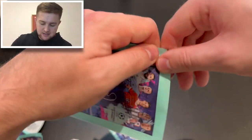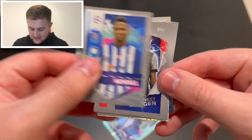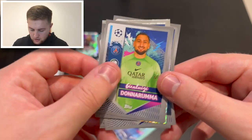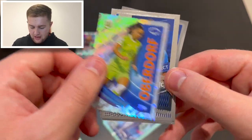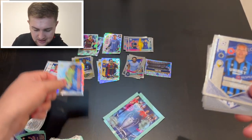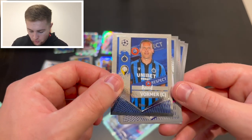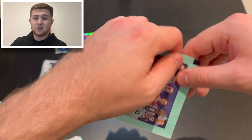Two packs to go. Next pack: Ferland Mendy, Vandell, Next Gen Sušić, Šobol, Munier, Donnarumma, Kevin De Bruyne, Mitchell Bakker, Obendorf — the center midfielder for Germany and Wolfsburg in the Women's Champions League, a very nice sticker. And Ruud Vormer, captain for Club Bruges.